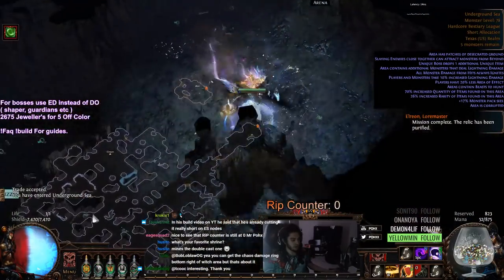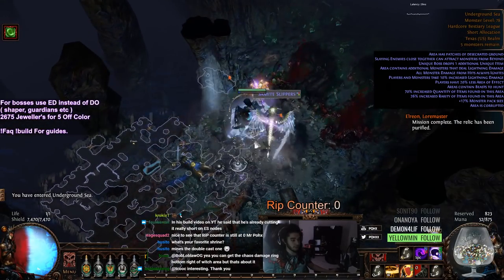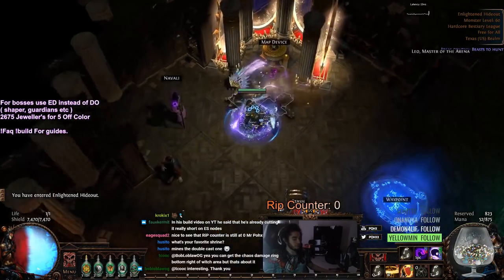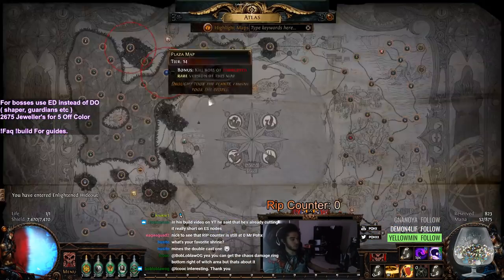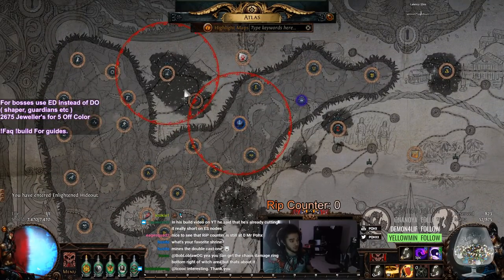There was that six socket right out here with the divination card. And despite there being a lot of stuff, that was actually pretty much a full clear. So yeah, that's pretty much the method that I have been using to basically sustain maps — using Sextants on the maps that you're actually gonna run.